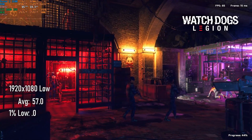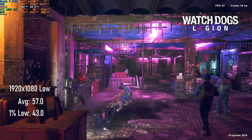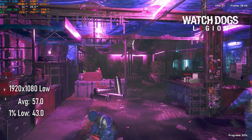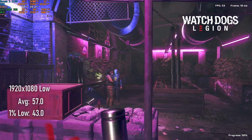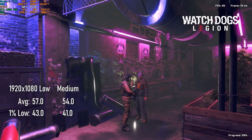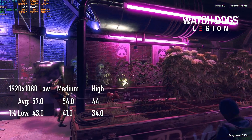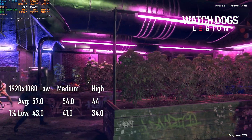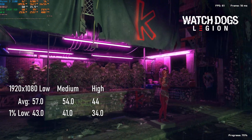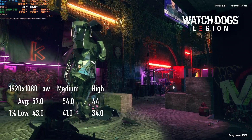Watch Dogs Legion wants more than 3GB of VRAM at 1080 regardless of quality settings. I ran the benchmark at low, medium and high settings, scoring averages of 57, 54 and 44 FPS, and lows of 43, 41 and 34 respectively. Although low and medium are perfectly playable, perhaps you might want to try experimenting with the resolution scaler, as at full 1080 none of them are going to guarantee framerate stays above that magic 50.